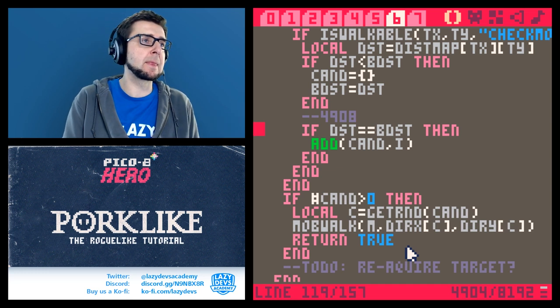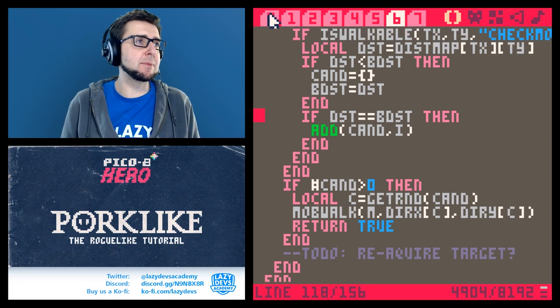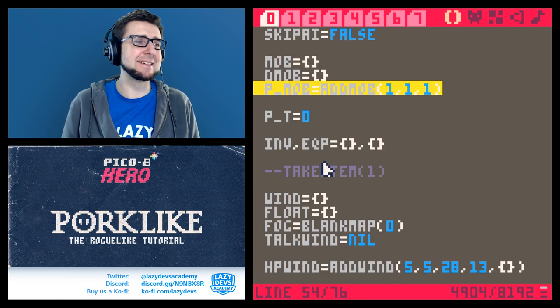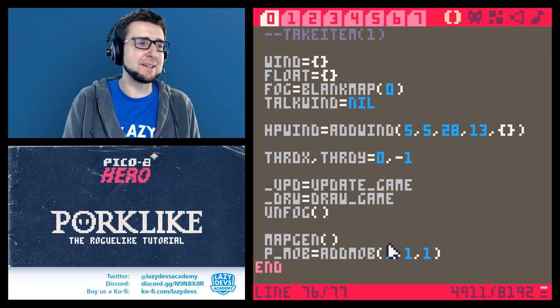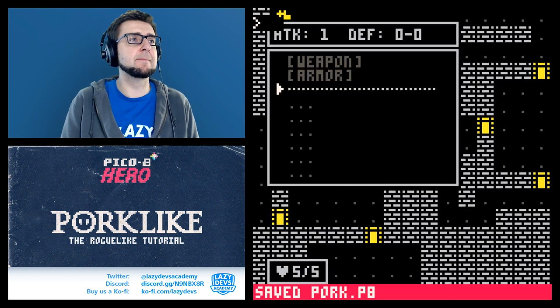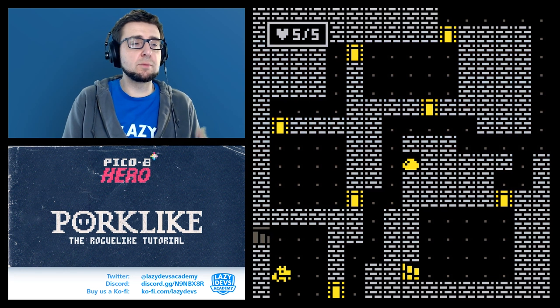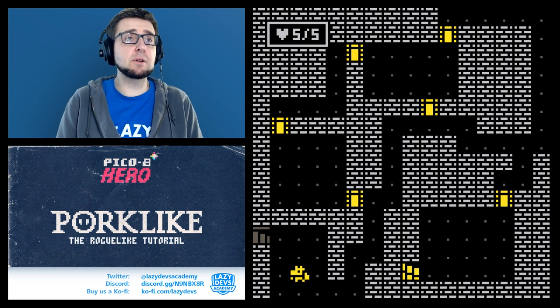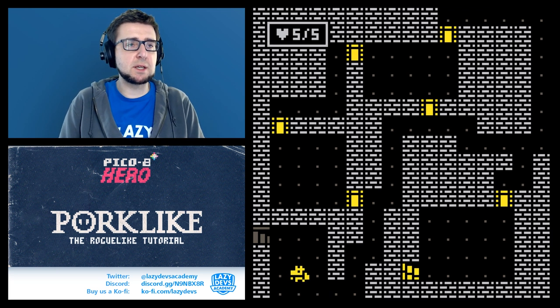Let me test it by adding a mob. The mob seems to be going well - he knows where to go. Generally we're going through multiple iterations trying to fix things. We might stumble over some issues as we tweak the procedural generation algorithm, so it's going to be a bit difficult to plan episodes ahead, but bear with me.